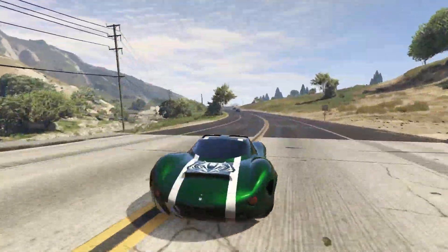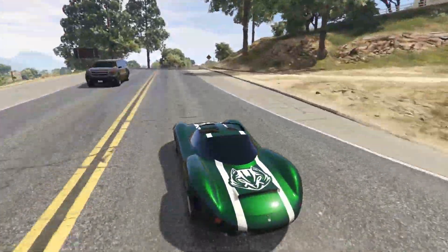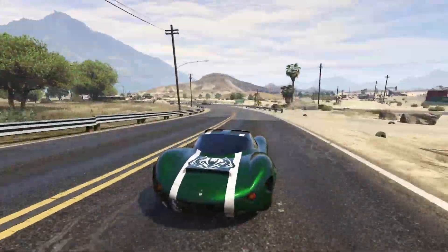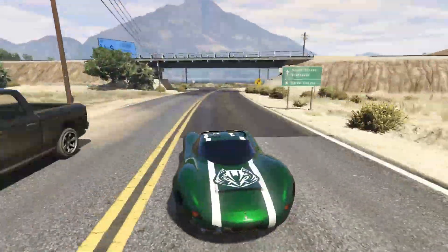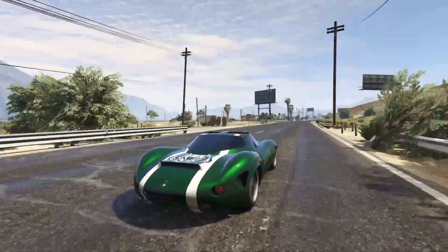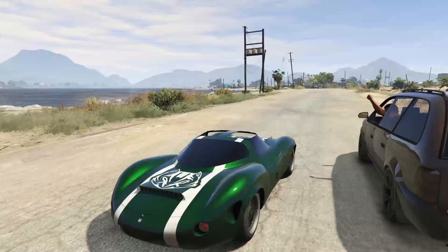I am a fan of this thing — it does feel really, really good. For the price that it is right now, which I believe is 40% off of its regular price, the Ocelot Swinger is a pretty good car. For the sports classic category, it's not exactly a super popular category to race in, but if you want to race in sports classic, the Swinger is one of the better cars to do it with. Obviously if you're on the expanded and enhanced edition, you should go for a Sterling GT HSW or a Turismo Classic HSW — both of those cars are fantastic. But if you're on last gen and you just want a cool car for free mode or sports classic races, the Ocelot Swinger is that car. This thing is absolutely awesome. I do recommend picking it up while it is on sale, but it's only on sale for a few more days, so if you're planning on getting one, do it sooner than later.